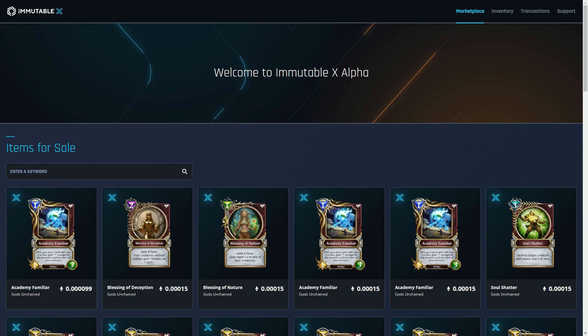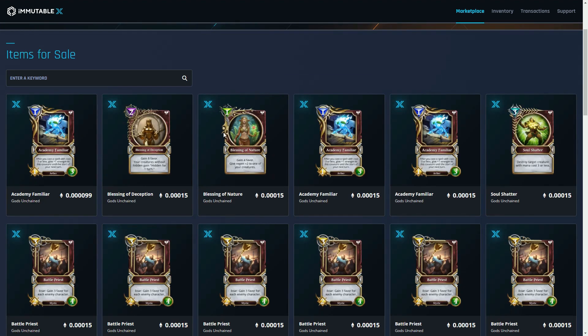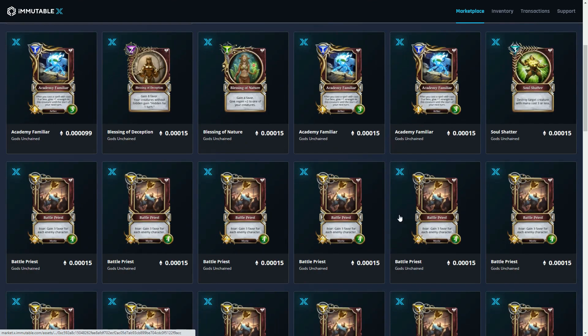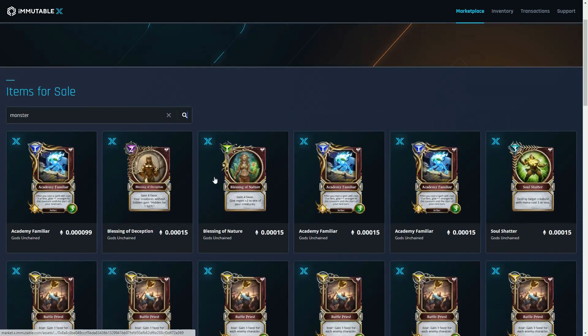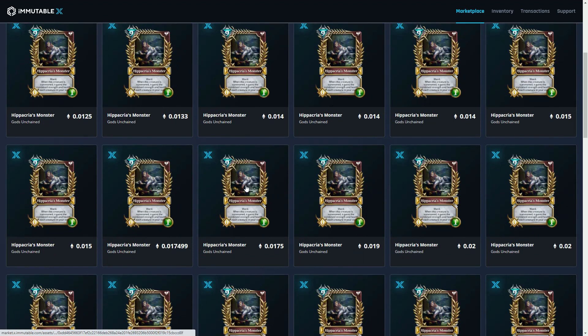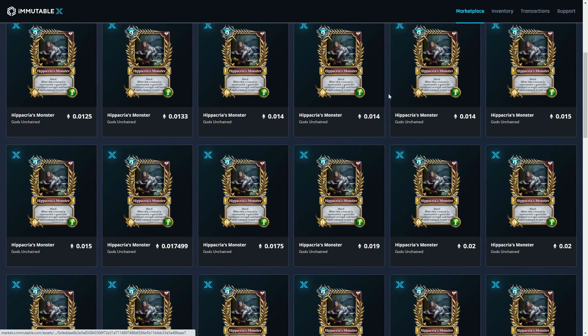Since it's in alpha, there's very little of the functionality we'd expect. This is basically what you see: items for sale. You can't reorder them, you can't filter by price, you can't filter by anything. You can do a search though — so let's search for 'monster.' I'm by no means an expert in Gods Unchained cards; I played it but quite a long time ago.